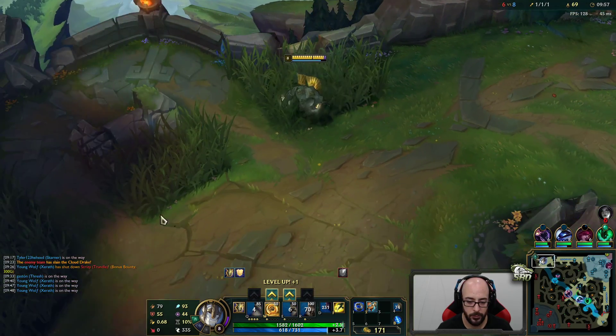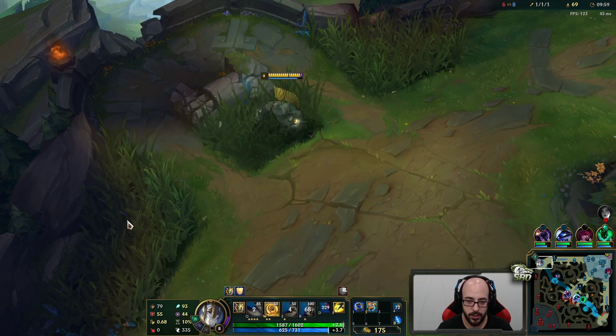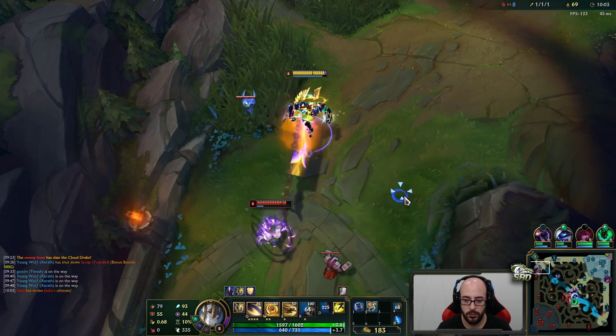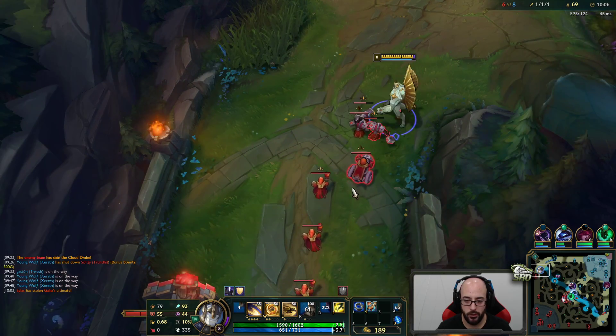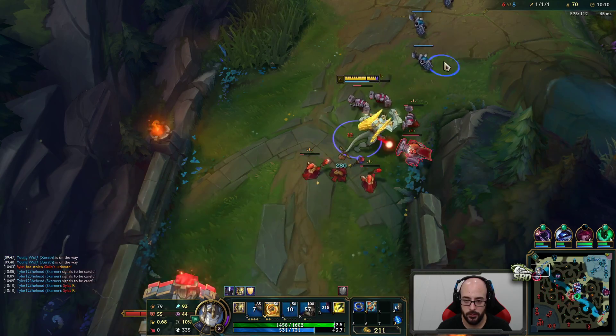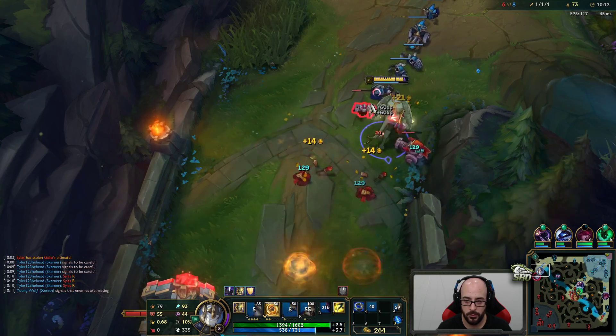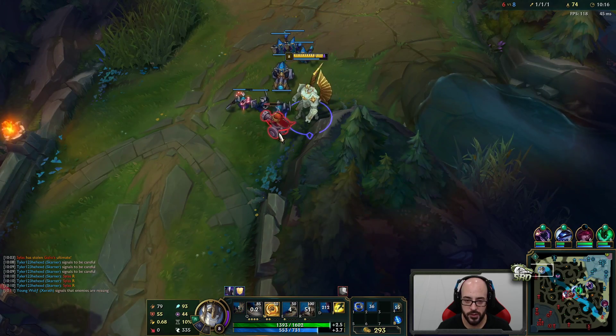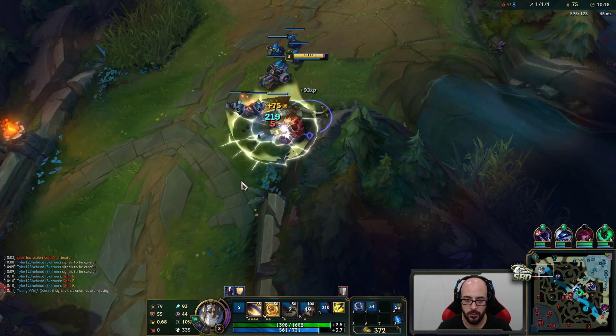Should be a pretty good matchup. Galio against magic damage champions is the way to go, because he gets a magic damage shield — so it reduces magic damage obviously. And he has magic resist ratios, so his passive actually does more damage based on how much magic resist he has. It also has an AP and an AD ratio, so we're probably gonna try and get funky with it. We'll see — depends what we get.